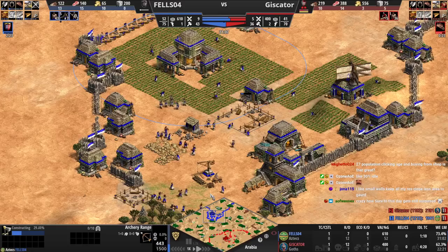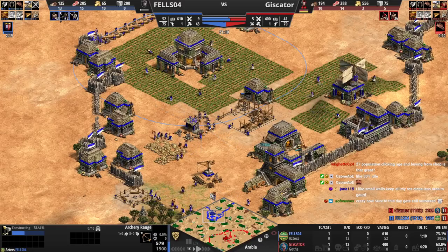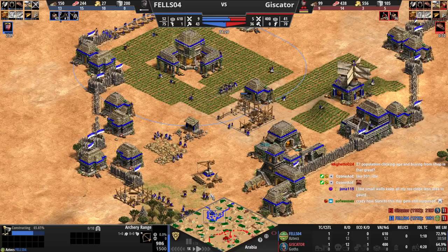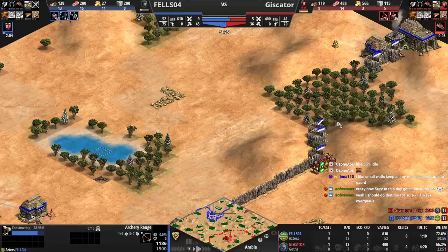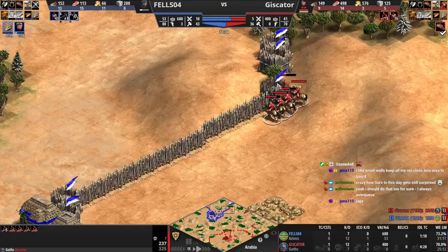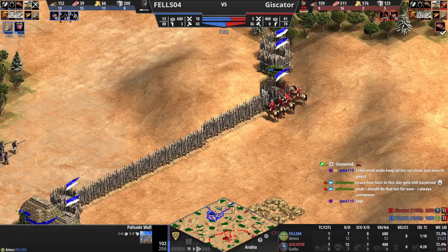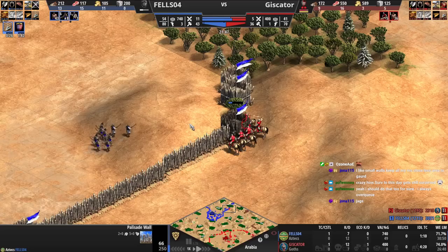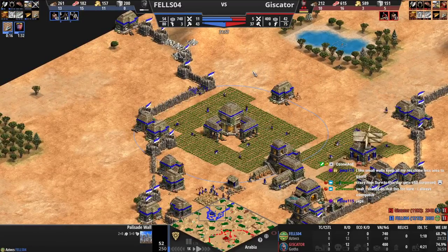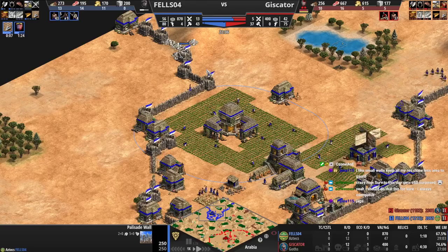So what's the plan? We're going to go archers, but he's Goths — he's going to go Huskarls. We didn't open men-at-arms, so what's the plan against Huskarls? You always have to have a plan against Huskarls in this matchup. Mega walls mean you can't really get a vill over here to re-wall. You're going to go jags, which is strictly worse than going long swordsman, but it's fine. You have to go on stone like three minutes ago. If you get a TC on stone, you're not going to have enough for the castle fast enough.